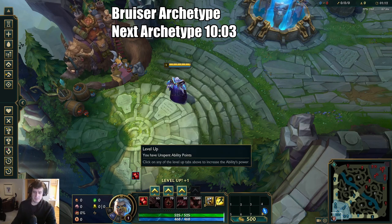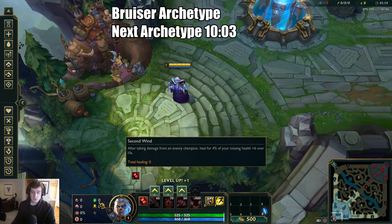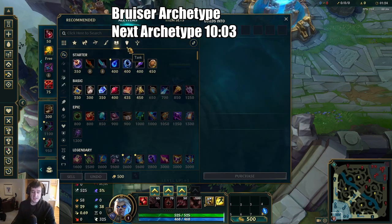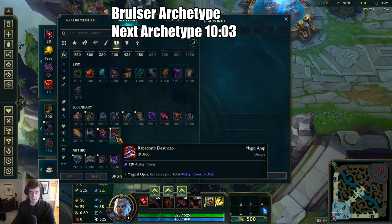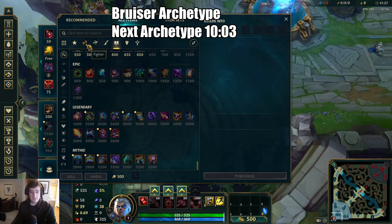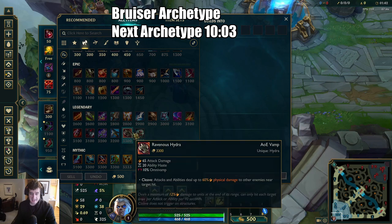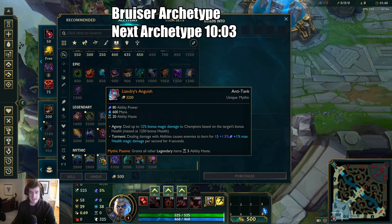The nice thing about Bruisers is that a lot of them do not spike super hard on one item or at a very low level. So you can get away with things like Conditioning or a Doran's Ring if you're comfortable in the matchup. It's very subjective what you should be building against Bruisers. Liandry's is probably going to be the best performing mythic because Bruiser items provide a decent amount of HP but not resistances, so countering HP with percentage HP damage is a must.